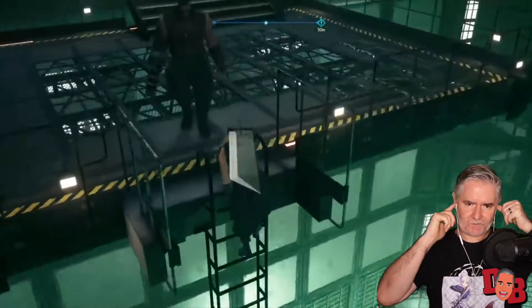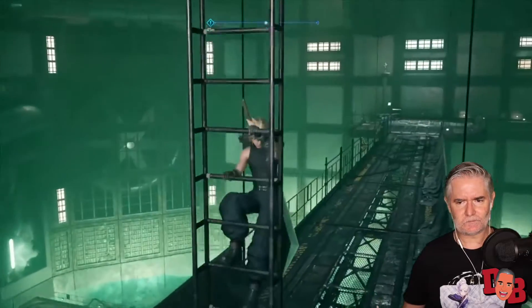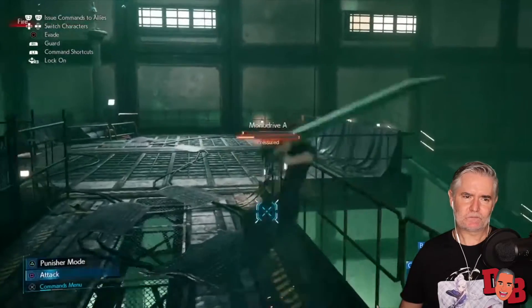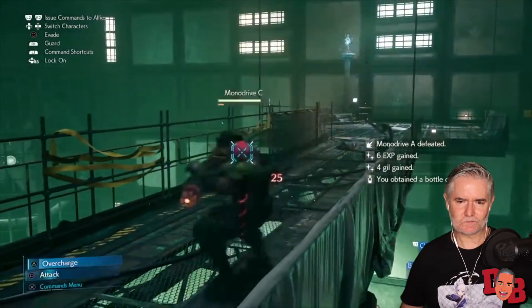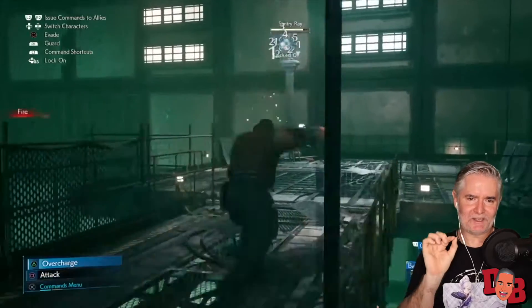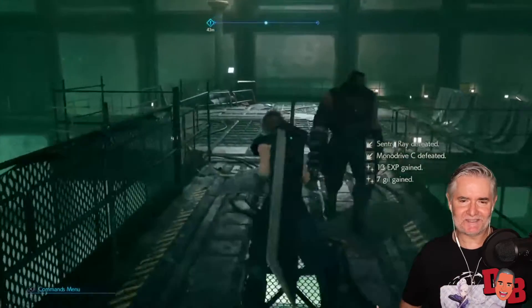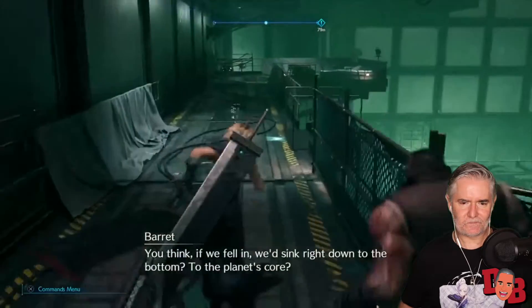If there's one single thing I had to pick about Final Fantasy 7 Remake that impresses me most, it would be the music. All these breathtaking classic pieces we all know and love, now with a modern orchestral grace. In particular I love how the reactor music shifts up a gear while in battle — it's a brilliant touch and gives the combat a unique flavour. I love how Barrett can shoot something out of Cloud's range, and the camera movements once again just sweep around.